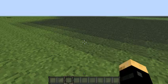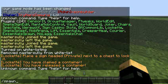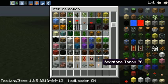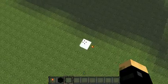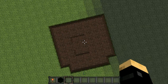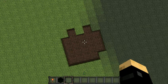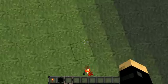Creeper Heal - type slash spawn. I'm going to plant down some TNT. Once it blows up, the terrain heals itself. It even heals redstone.